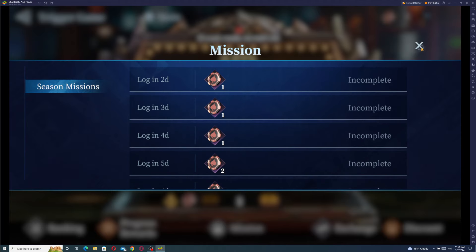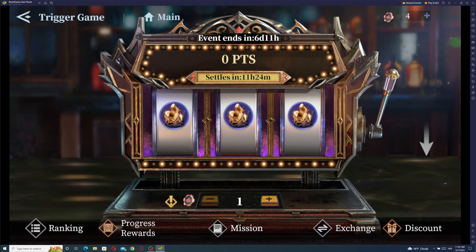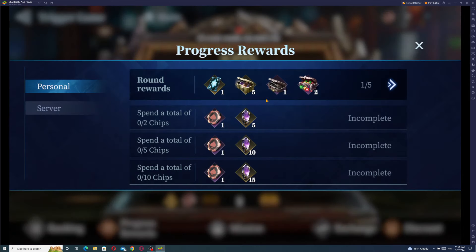Make sure to do these missions so you can get the rewards. With the progress rewards, when you use chips you also get more chips and gems. This is the main reward for round one: one standard summoning ticket, fragments, weapon, and runes. There is also a second, third, fourth, and fifth level. I'm not 100% sure how many chips we need to finish certain rounds, but I believe free-to-play people will be able to get through at least a few rounds.